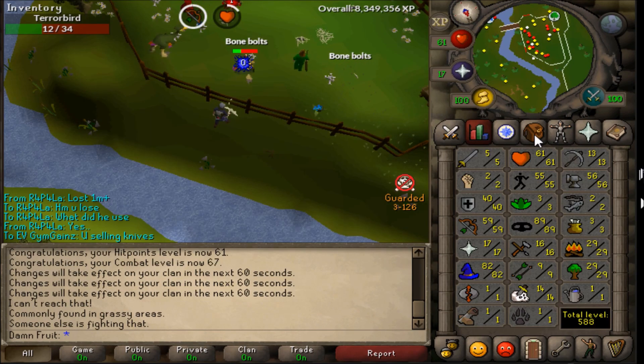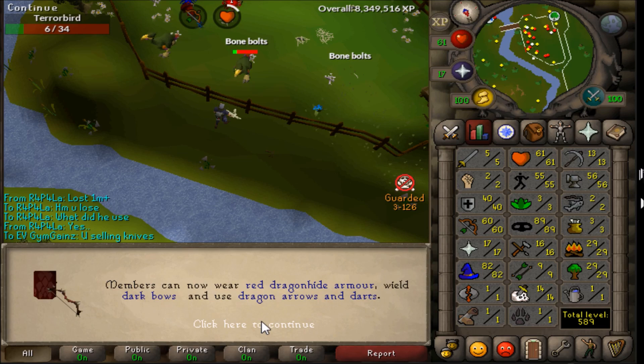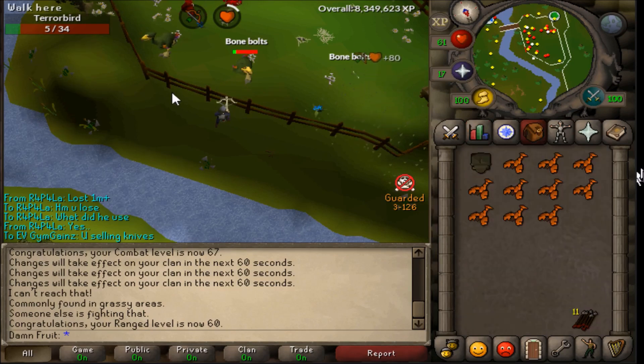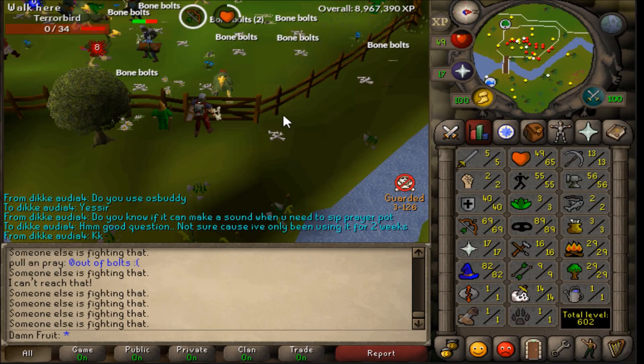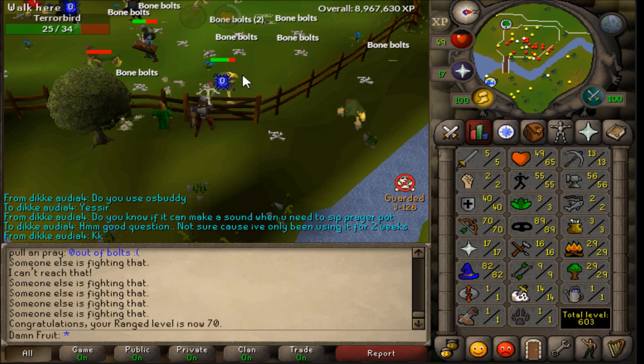After I got Ava's, I moved on to train range at guards in Varrock Palace from 40 to 50, and then quickly moved on to training on terror birds in the Gnome Stronghold. I was actually really surprised at how good the XP was here. I know most of you guys already know this training spot, but I would definitely recommend it if you are training range or melee.